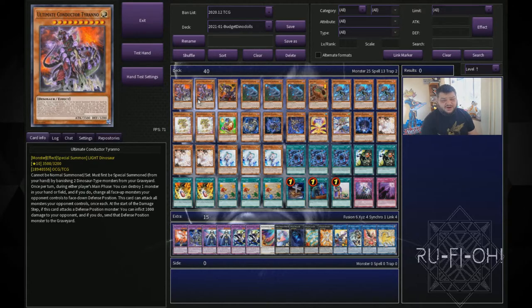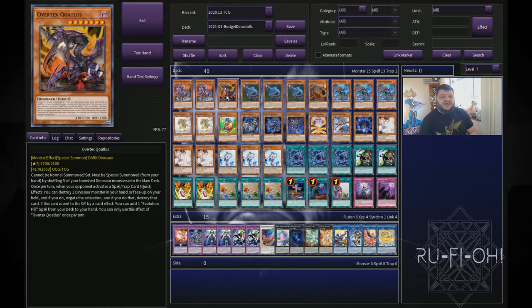We start off with two copies of Ultima Conductor Tyranno. This card is still absolutely bonkers — definitely one of the best boss monsters in the game currently and one of the best of all time. Two copies is perfectly fine; you don't want to clog on it. You want to be able to get it when needed rather than have it in your hand all the time. We're running a single copy of Coatlas because it searches Pill and can also become a going-first board option. One of the things I really like about this deck is that going first or second is perfectly fine. Your Null Fusion gives you most of the benefits from going second, but Coatlas is a good option for going first scenarios and it's a big body as well.